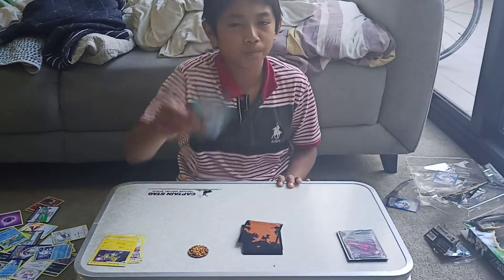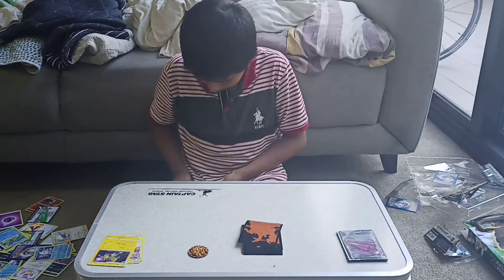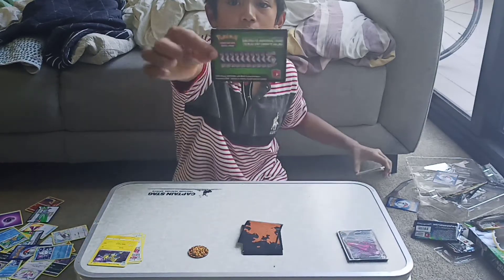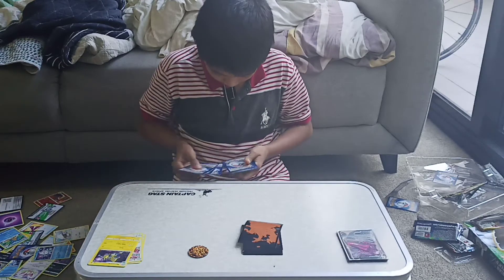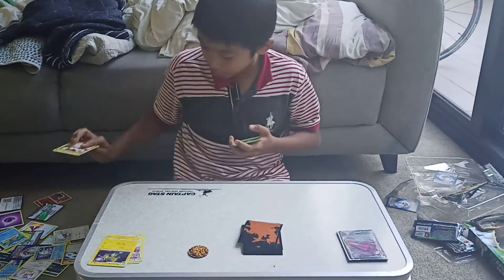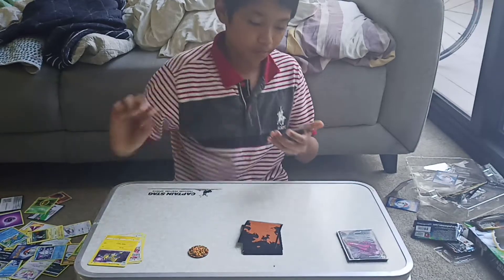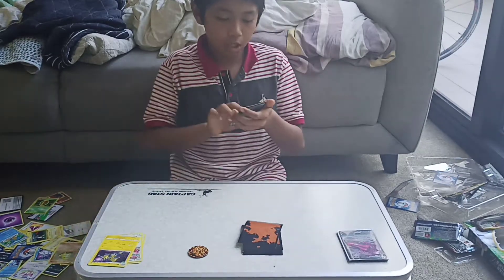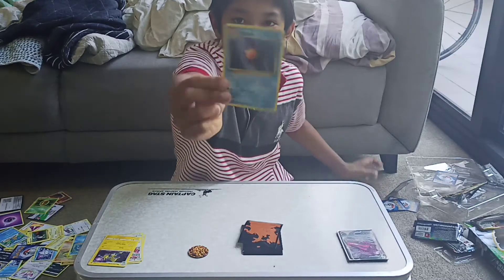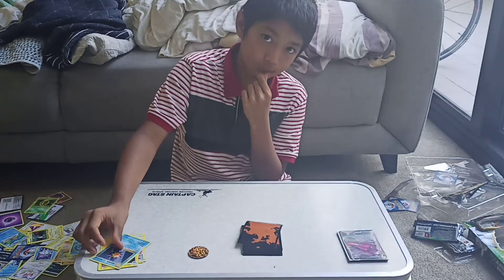The last booster pack of today — Evolutions. Come on, give me a good card! This booster pack's a bit damaged. Cards from the back: Spirit Link, another Spirit Link, Pidgey, Blastoise, Kakuna, Caterpie, Lapras, Water energy, Sandshrew, Poliwag, a code card, a reverse Cofagrigus, and boom — it's a regular rare Starmie. That was actually a really really good opening overall.